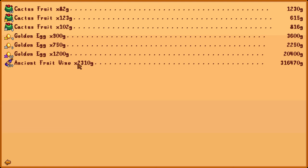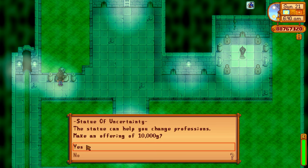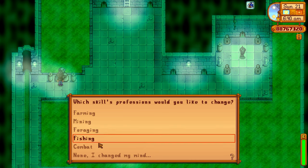Here's a quick overview: the golden egg sells for 1,200 gold, and an iridium ancient fruit wine goes for 2,310 gold — pretty nice. Now let's have a look at the Statue of Uncertainty, something a lot of people don't use very much.